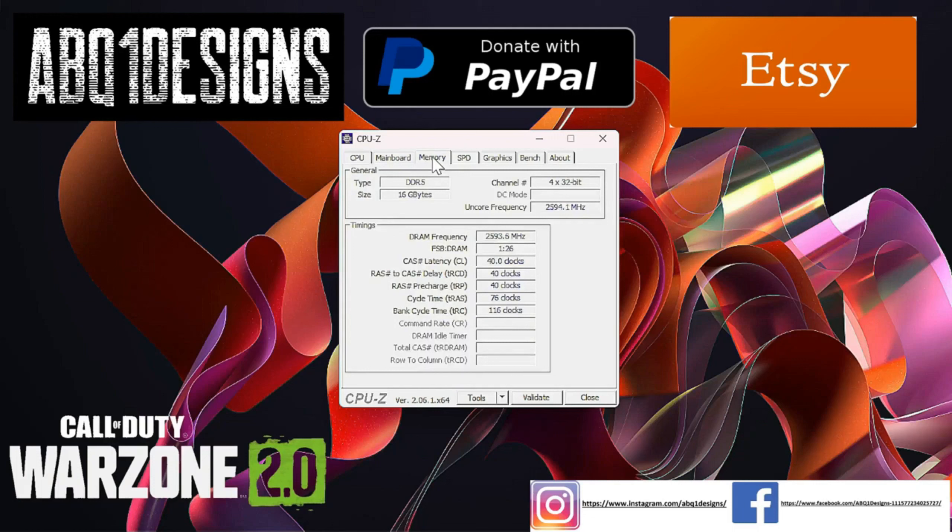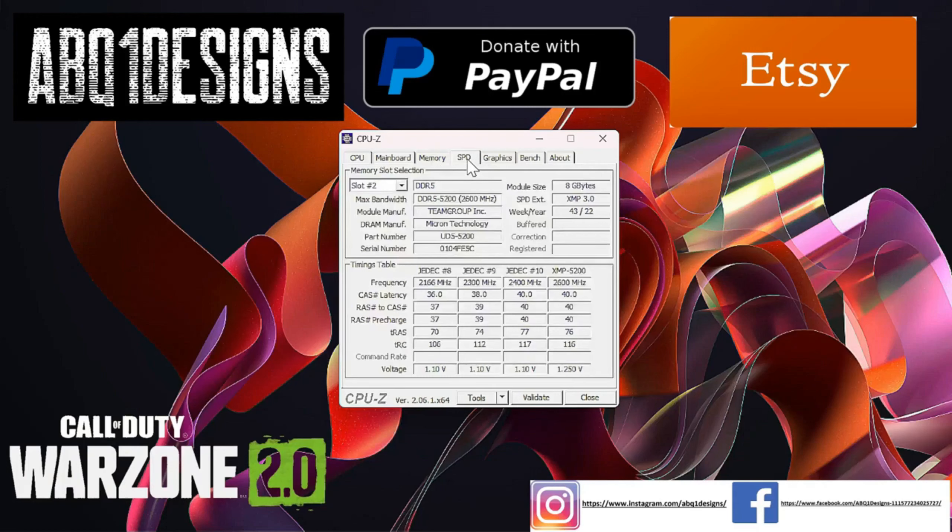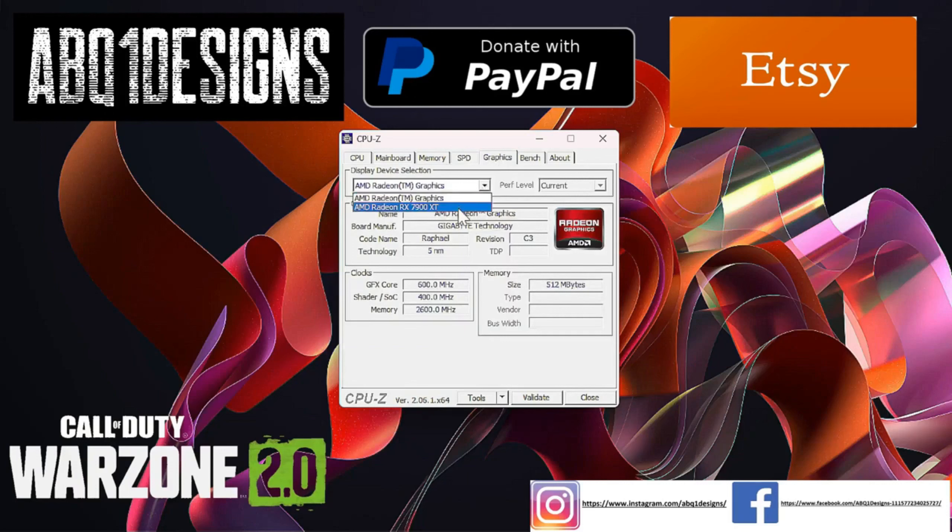Memory-wise we're running dual channel DDR5 — for some reason it always says 4x32 but it's definitely 16 gigabytes. There's a little more information on the type of RAM we're using, and then we'll take a look at the graphics card: the AMD Radeon RX 7900XT with 20 gigabytes of GDDR6. Overall a very good graphics card — that's the hardware we're playing with.